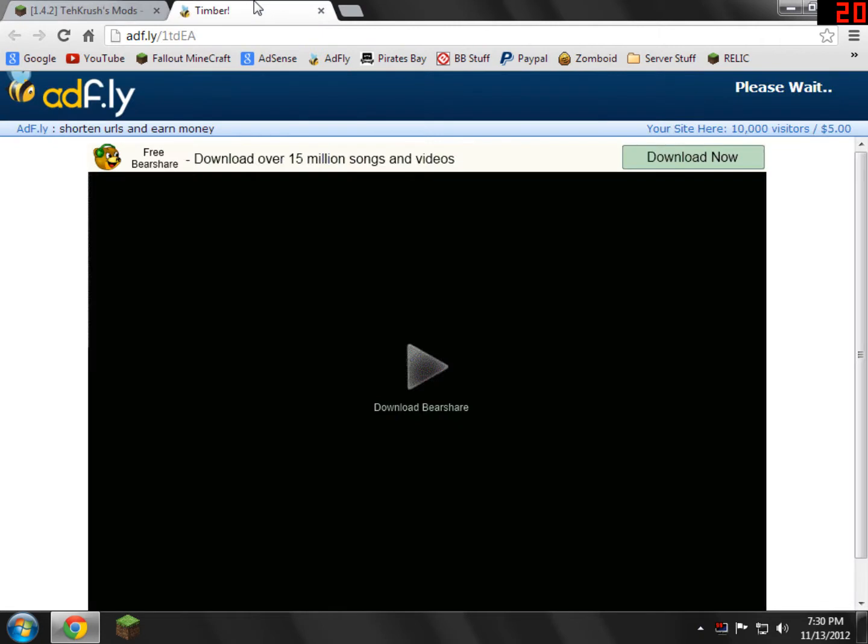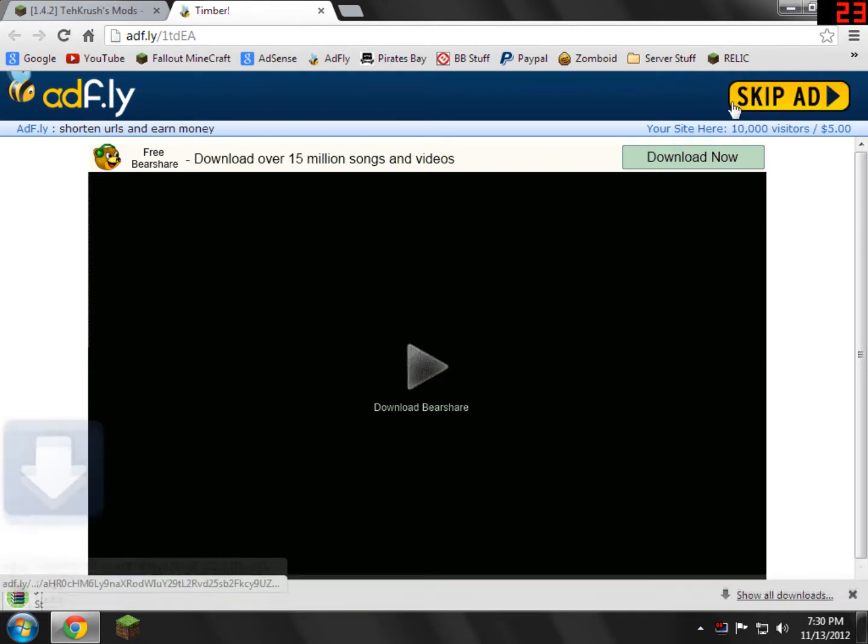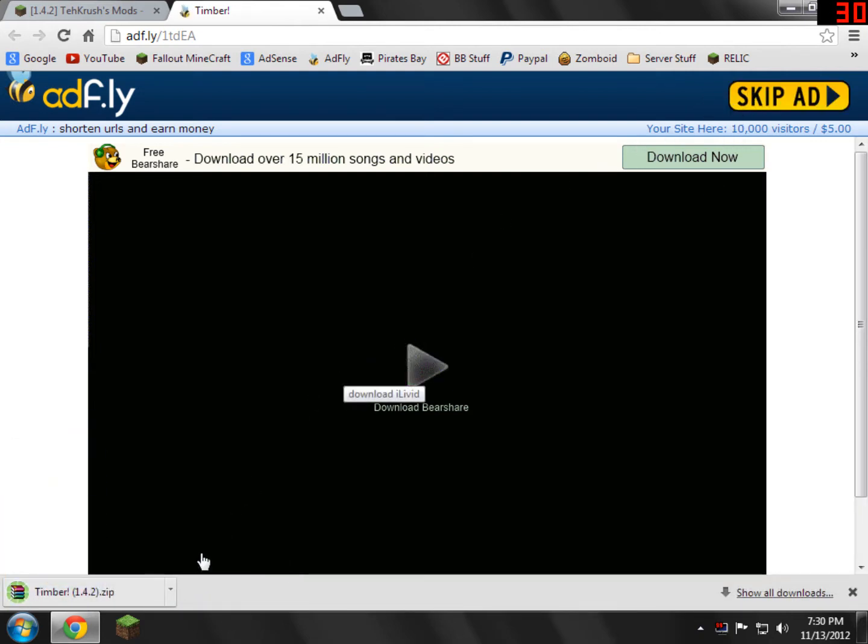I'm going to open a new tab and it'll bring you to an adfly link. You'll have to wait five seconds, then you can just go ahead and skip the ad, and it'll automatically download. I highly recommend saving everything you download in this tutorial to your desktop — it'll make it far easier and it'll help you get done faster.